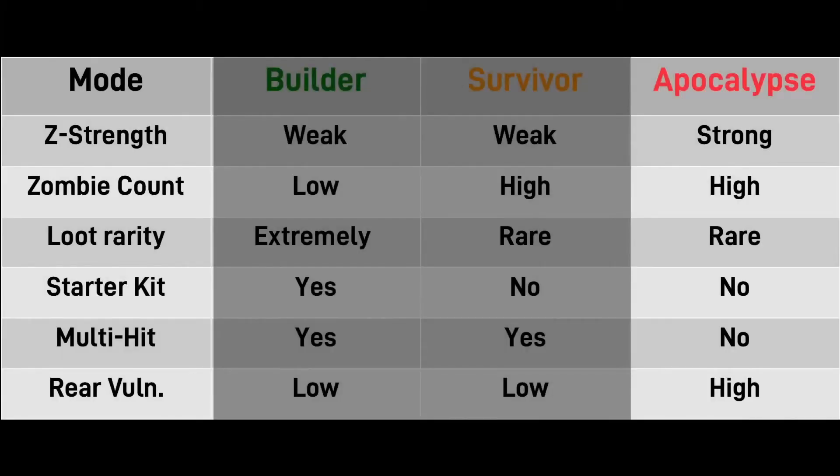Finally there's Apocalypse. In this mode you have the same number of zombies as Survivor, however they're stronger attack-wise and tougher defense-wise. Loot is still rare, you don't get a starter kit, you don't get multi-hit, and your vulnerability from the rear is higher than Survivor and Builder modes.